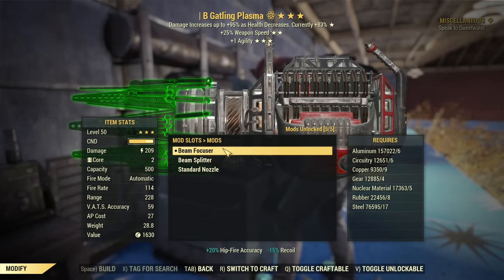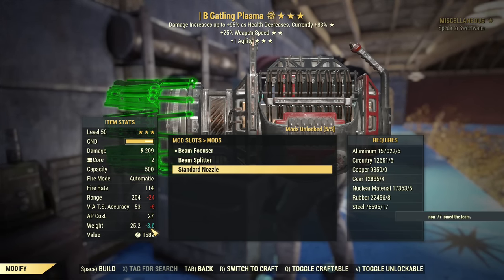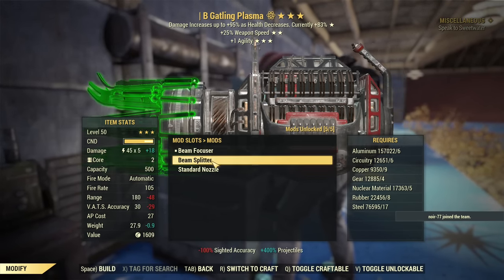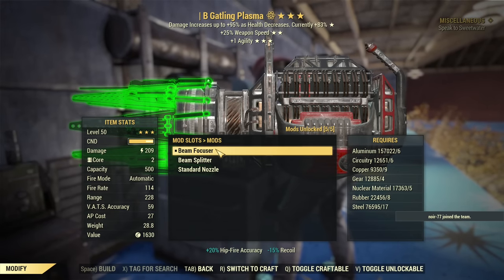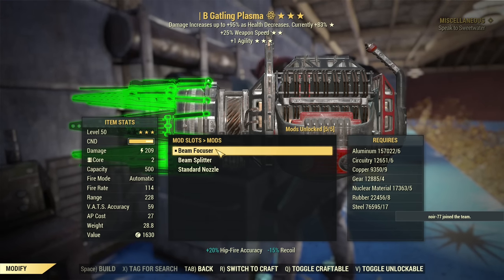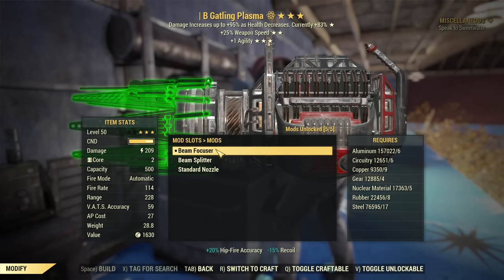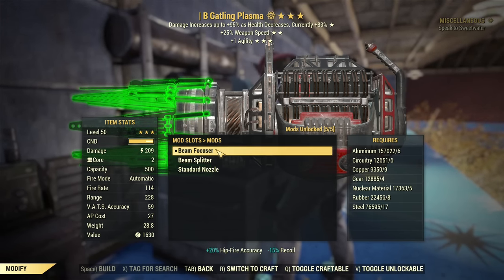Lastly, the beam options. Of course, the standard beam is the lightest. Going for the Focuser is an extra 4 pounds. But this one I think is worth it - it's not only improved recoil, but hipfire accuracy is also improved. So I would say the Focuser is worth it.